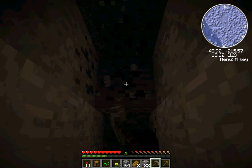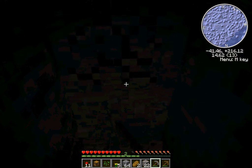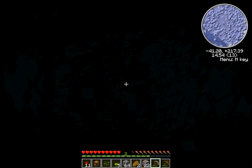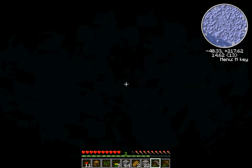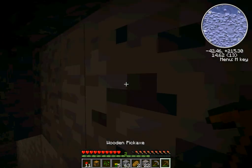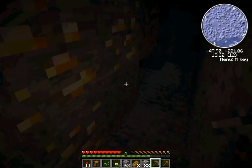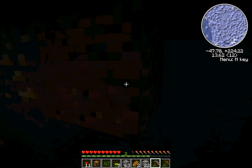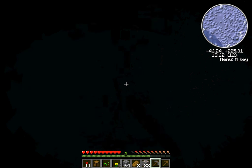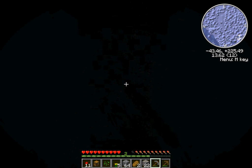Sounds like the lava is straight ahead and maybe above me. Looks like it's to my right — sounds like it's right next to me or above me. Yep, there it is. Which means there might be diamonds if I can circle up there. Sounds like the water is over here.